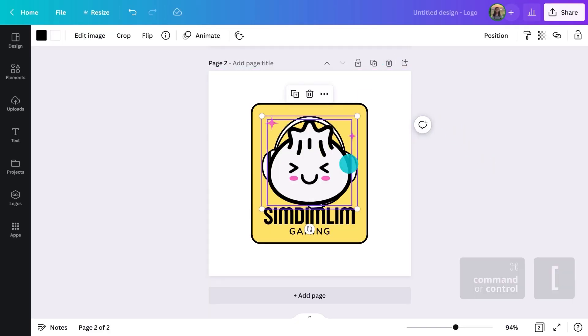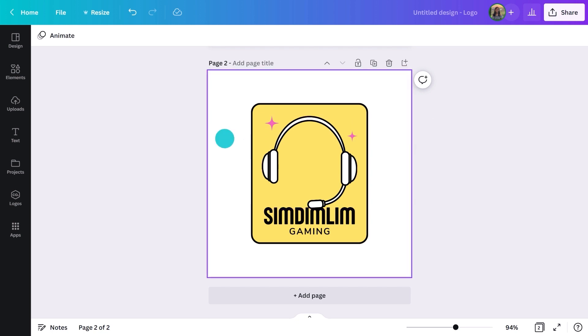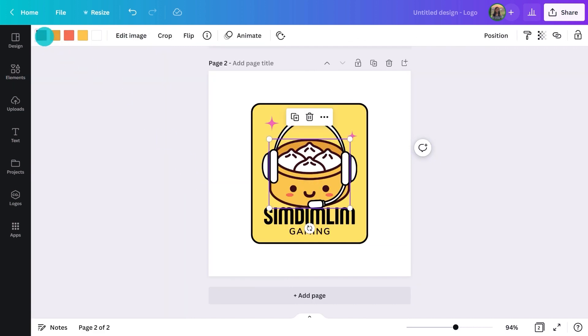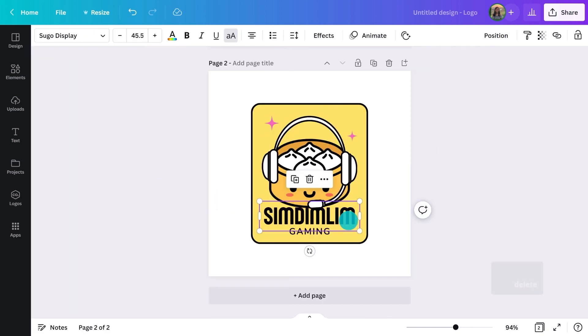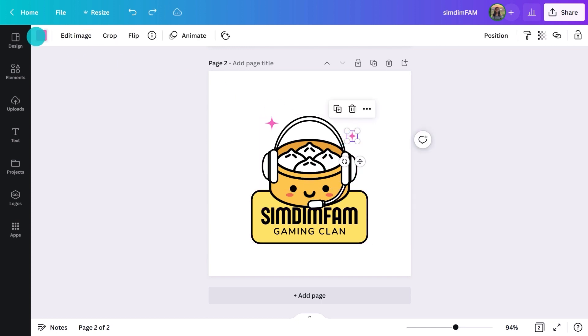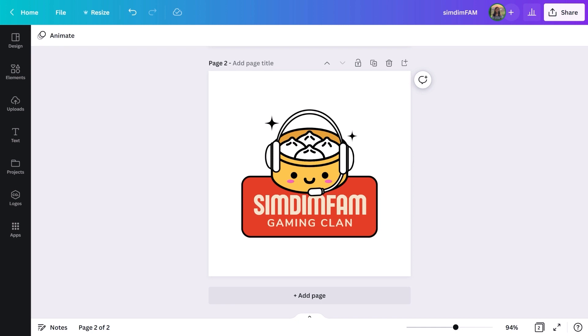What I like about it is it's got some room to move. Say I do start to get some fans and I want them to feel like they belong to something larger, or maybe I start playing with a team — this logo could easily evolve to include them. I'll duplicate this logo and get rid of some elements. I saw another graphic when I was searching before that I liked — it's already got a face on it. I'll change the name a little bit — what about 'fam' for family? And maybe make this shape shorter by grabbing this handle here. I'm happy with this. So now I have a brand and a team logo too.